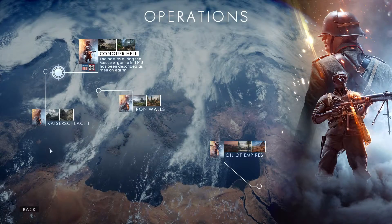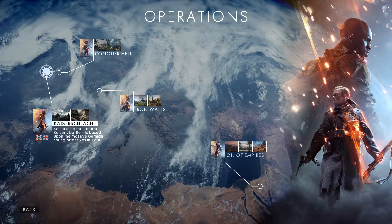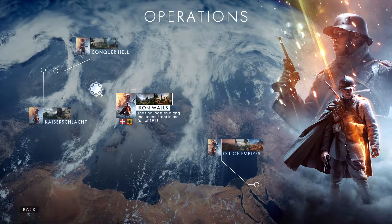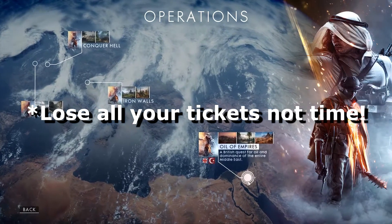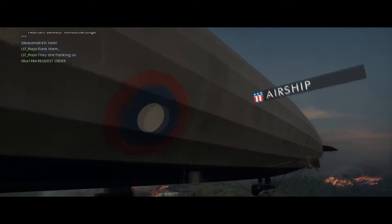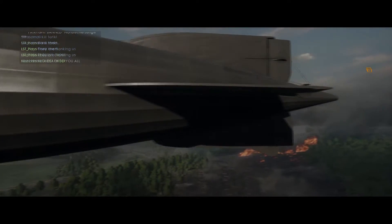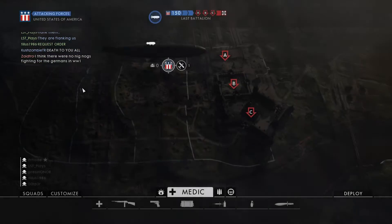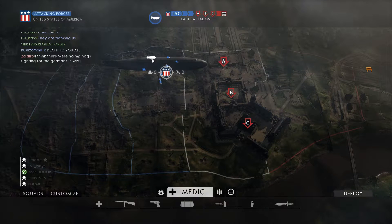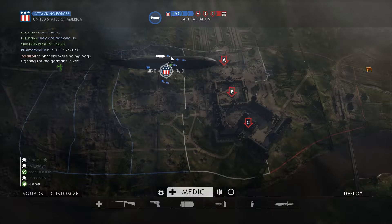Exiting out of quick match, you'll find Operations — a mode brand new to Battlefield and a faux multiplayer campaign. You can pick between four separate campaigns spanning across the various maps. The easiest way to describe the gameplay is that it's like Rush: attacking teams have to capture Conquest locations pushing the defending team back. If the attackers fail within the time limit they will lose a team life — lose all your lives and the opposing team wins. To help a struggling team, at the start of every replayed round a behemoth or armored train will spawn for backup. It's a fun mode to play but one that requires good communication and teamwork to do well in.